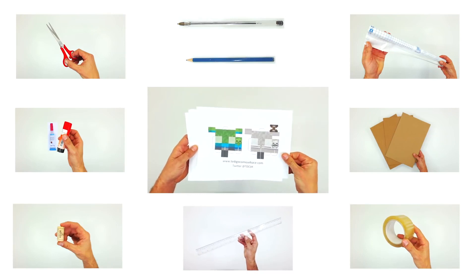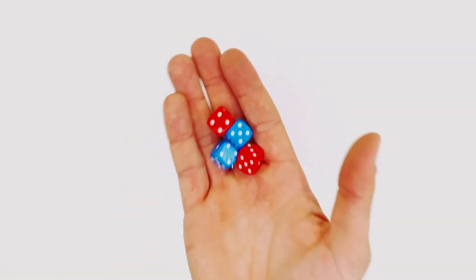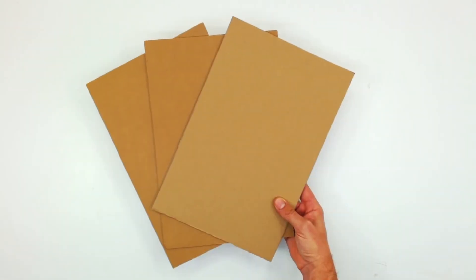You will also need four dice. We've chosen dice of different colors, but this is optional. The first thing you will do is to cut three sheets of cardboard 24 by 36 cm.